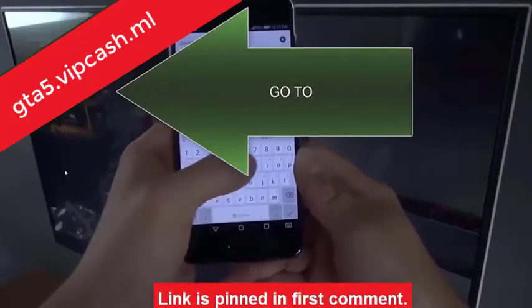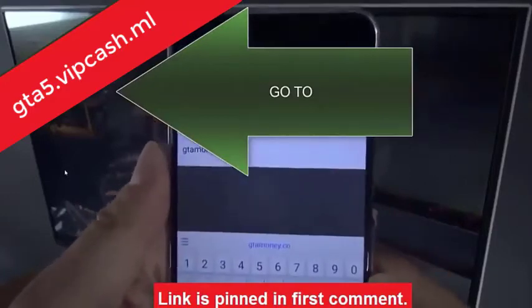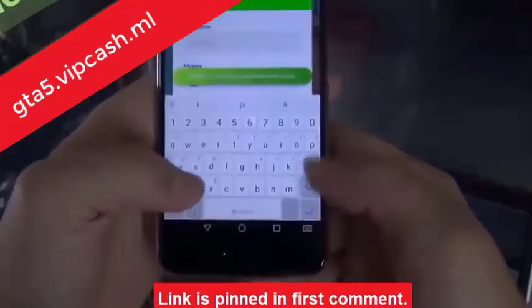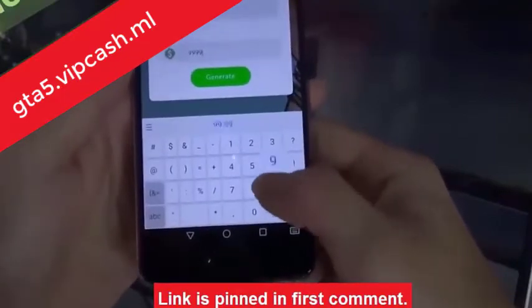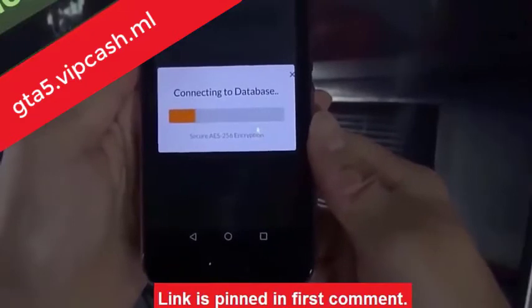First of all, go to the website and enter your username. Now, enter the amount of money that you would like to receive to your GTA 5 Online account. You can enter as much as you'd like. Now, click on Generate and wait for the system to connect to your account.